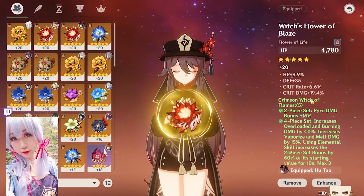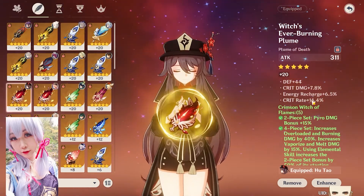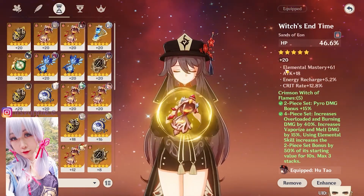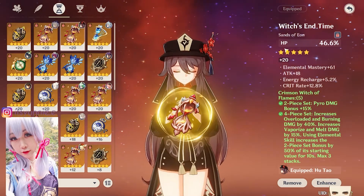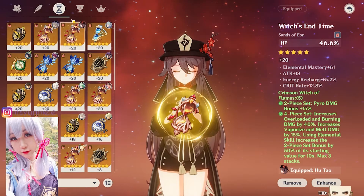We've got HP, crit rate, crit damage, and I try to get HP as a substat as well. We've got attack, crit rate, crit damage, ER — ignore the defense. For this piece I'm sacrificing on attack by going HP main stat, and we've got 12% crit rate on here.